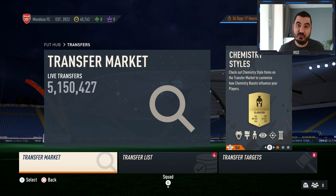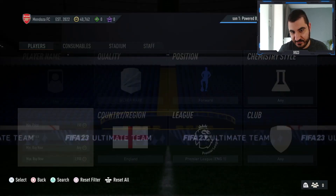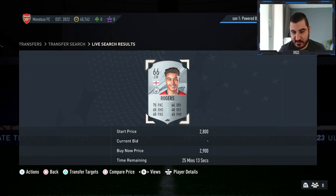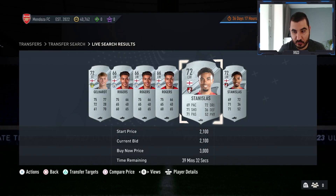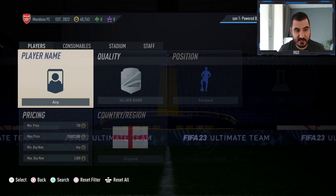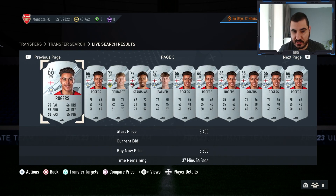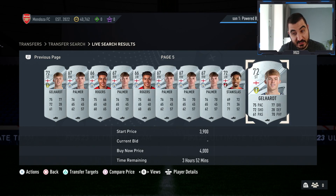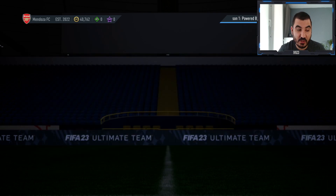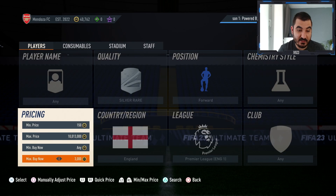Let's start with the first trade method of today's video. We're going to use English players from the Premier League — more specifically forwards. This filter is probably going to be super effective. As you can see, there's only one guy selling for 2.9k, meaning every other silver is worth more than that — around 3k listed. You can find Reese Nelson, Eddie, Katia, Ashley Young, Manchester City boys — a lot of potential.